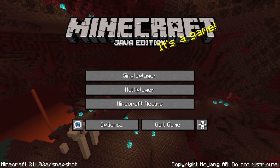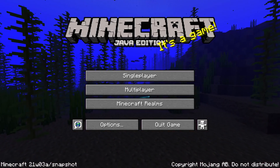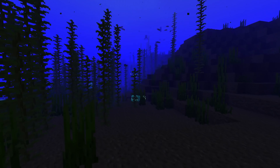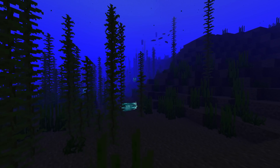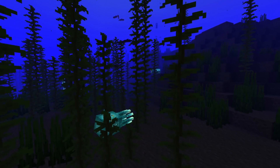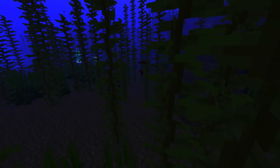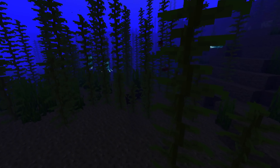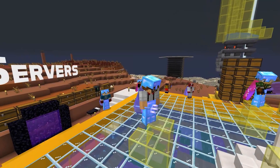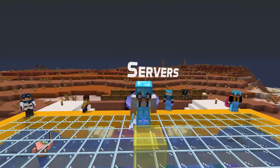Ladies and gentlemen, there's a new snapshot in town. 21W03A is the first snapshot of the year for the Caves and Cliffs update. My name is SlicedLime, I'm here to bring you an overview of the technical changes in this version. If you're interested in the gameplay changes, I have a main video up for that as well — you'll find a link to that in the iCard on the video. This is a new format I'm experimenting with, so please let me know your thoughts about it down in the comments. Now without further ado, let's get into the changes and let's start with servers and networking.